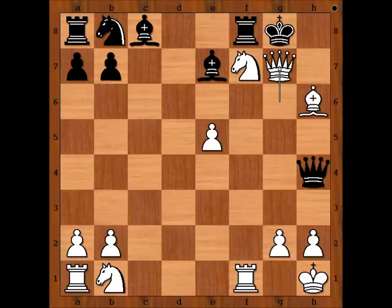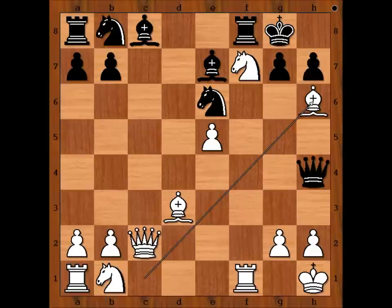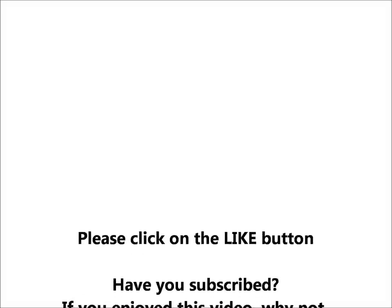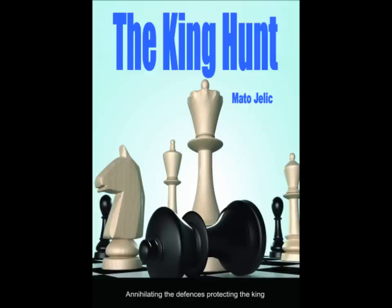Let's go back to the most interesting position of the game. Did you see this brilliant move — bishop to h6 — cutting communications between the black queen and the pawn on h7. And that is all. I hope that you enjoyed watching this video. I wish you good luck with your king hunt, and bye for now. Bye.